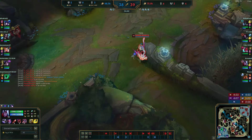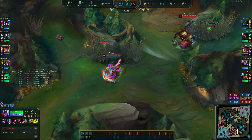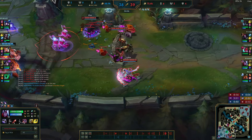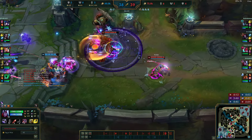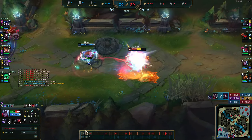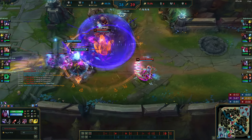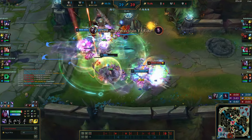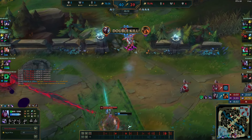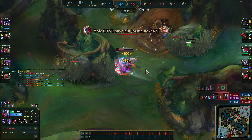We siege the bot tower with Baron creeps. They look for the engage — engage onto Elise. I ult Sejuani, auto her, stack passive, E her to pop stacks, auto again, W-Q. Stacks on Sejuani, E — Kha'Zix flash-ults me, I flash it. She chases me and actually follows my Galeforce, which is nice. I see their red buff is up, so instead of basing I take it to get the healing passive and heal up.